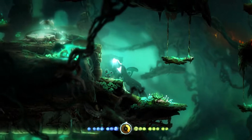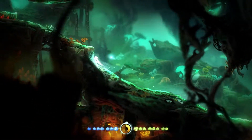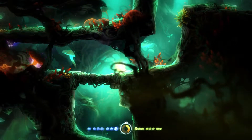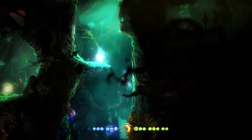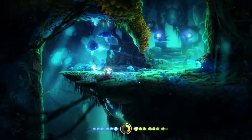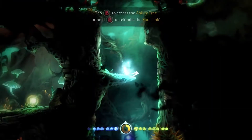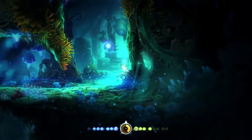I want to double-check some stuff. Back here — there we go. Stomp. Lost Grove. And just like Blackroot Burrows, the difficulty ramps up a little bit, as seen there with lasers. Slippery walls — I got stuck on there too. Slip off the walls and get stuck on the spikes. Typical.